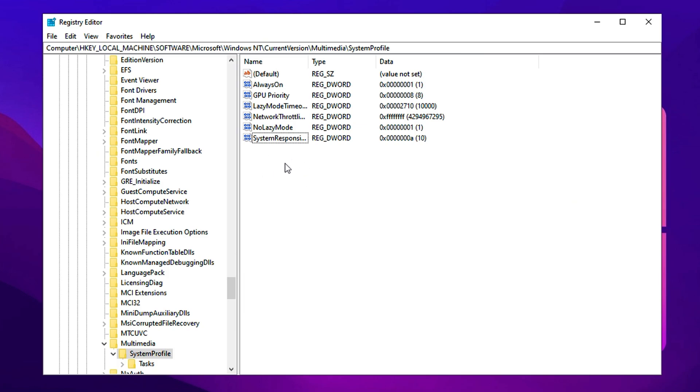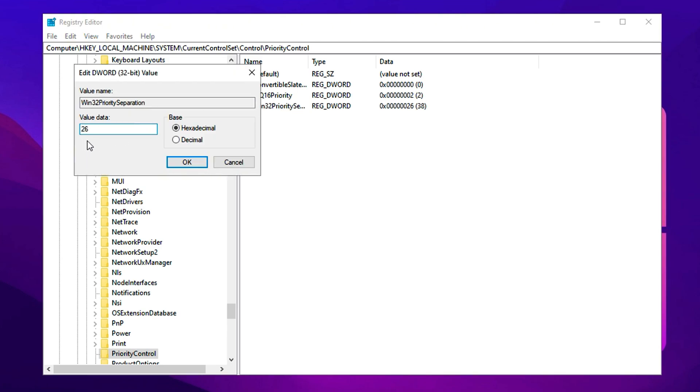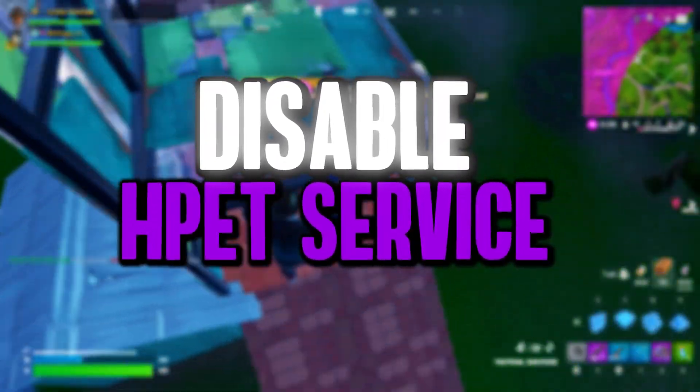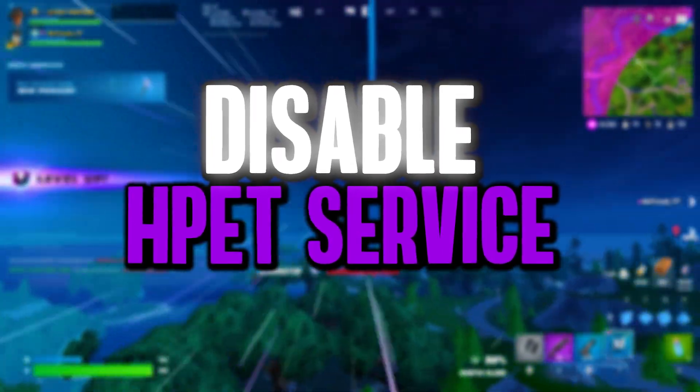Next, we'll increase the CPU priority of your game to boost FPS and overall performance. Copy the next Registry path, paste it into the Registry Editor, and press Enter. Locate Win32PrioritySeparation, double-click it, and set the value to 26. This tweak instructs Windows to prioritize your game's processes over background tasks. Normally, Windows divides CPU time between multiple active applications, but this adjustment ensures your game receives top priority, reducing latency and optimizing processing speed. Disabling High Precision Event Timer (HPET) can help reduce FPS drops and improve system responsiveness for a smoother gaming experience. Many users have seen noticeable performance gains after turning it off, making this a useful tweak for better gameplay.